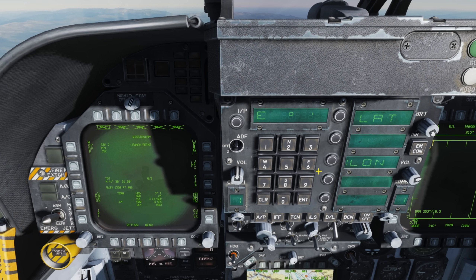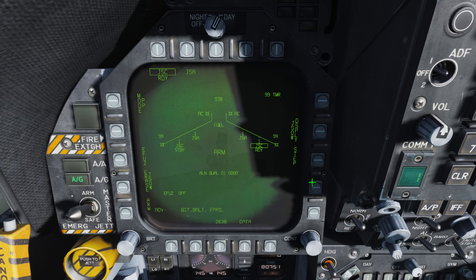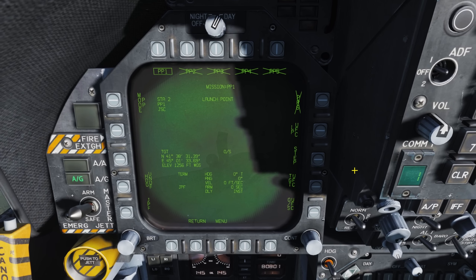Select longitude: east, degrees, minutes, seconds, enter, and then enter the decimal seconds. Our first bomb on station 2 is now set up, and we press the step button to move to the next station and repeat the process, entering the next set of coordinates for our second target. Remember that your currently selected station is shown on the top left along with its currently selected preplanned target. When we drop the bomb it will home in on the pre-programmed target and cycle automatically to the next station, which we have already configured, so we can immediately press the pickle button again without changing anything.